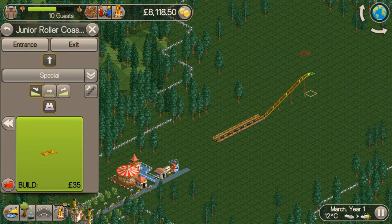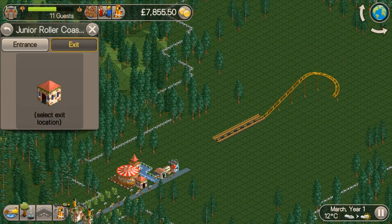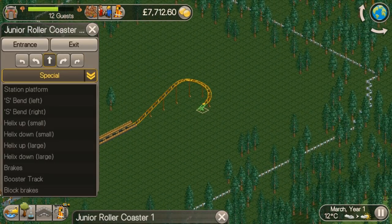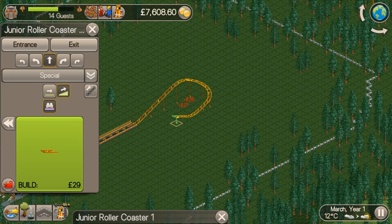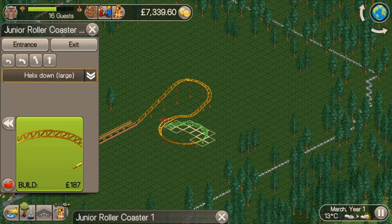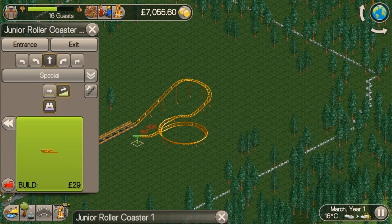I'm just creating a small coaster, I don't want it too much. As you can see, as I said, it is a little bit fiddly. So you can go back and change a little bit at a time. Need it sharp, up to get back in the station. Now we've created our coaster, just need to put the entrance - which I'm going to put there - and exit at bottom. Build exit and close.